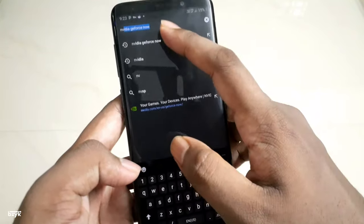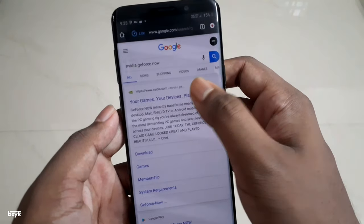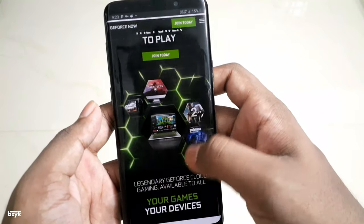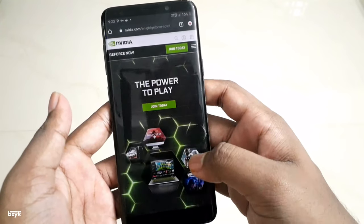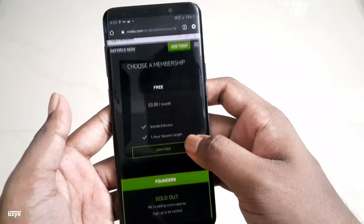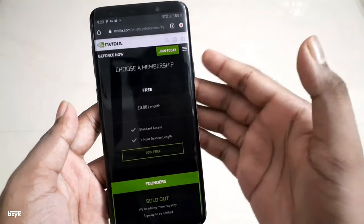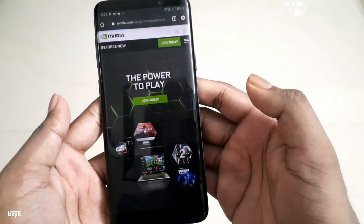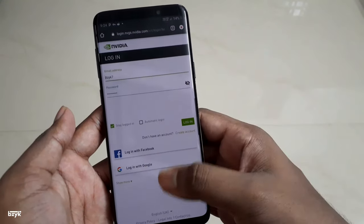First, open any browser and search for NVIDIA GeForce Now and click the first result that pops up. When the site loads up, you can see it's a cloud service for all devices including mobiles. Click on the Join Today button and choose the free membership — it is actually free now, because previously it was a paid option. Now we are getting this for free, so just click on the Join Free button down there.